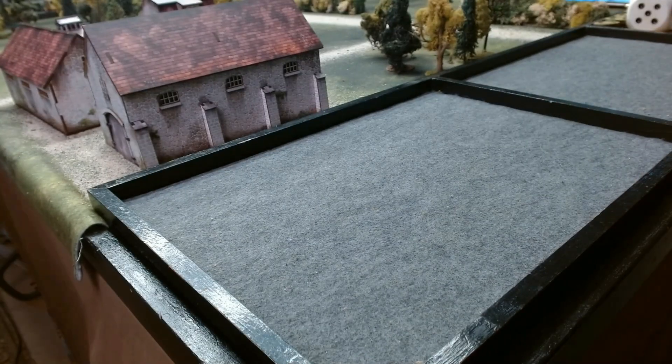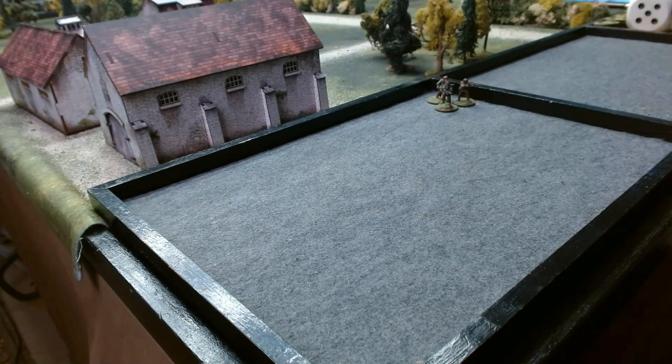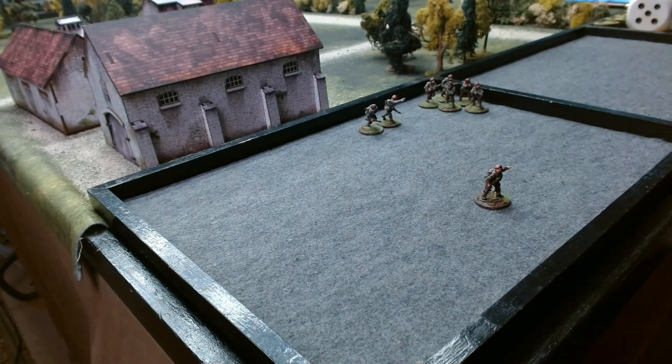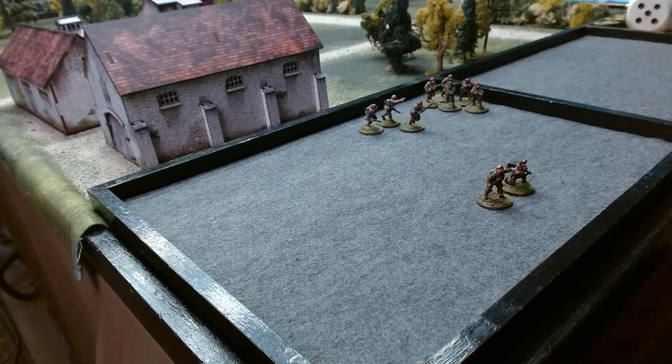We begin with the SAS force. This is 645 points, 6 order dice from the SAS Northwest Europe selector, as indicated by the scenario in the book. Starting off, we have a 1st Lieutenant and man — they're going to have submachine guns, and the officer will also have forward air support, so he's essentially a forward air observer who gets to call in one airstrike.